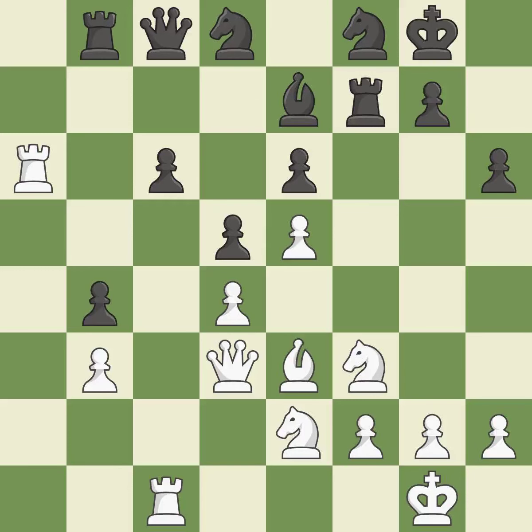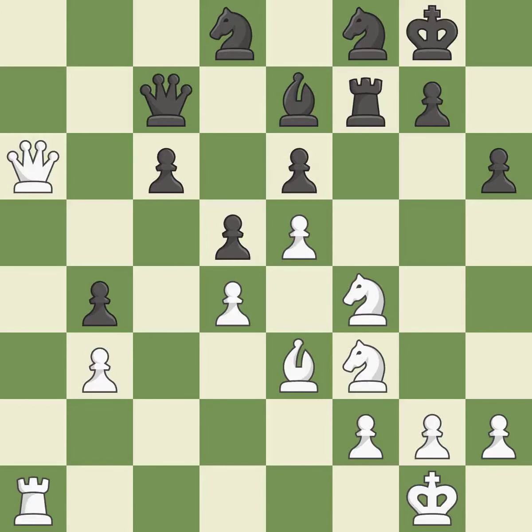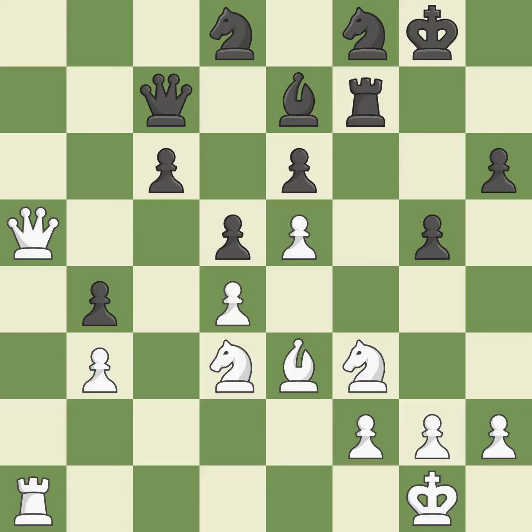White had the advantage at first, but now they are in the lead. This mobilizes the knight, allowing it to control more of the board. There were worse moves, but also something much better — it is an inaccuracy. The rook is now adequately defended. This keeps the material balance in check with good commerce. Backing off is ideal. This moves the queen to safety. This is not the right idea — it is an inaccuracy.